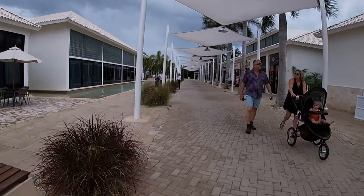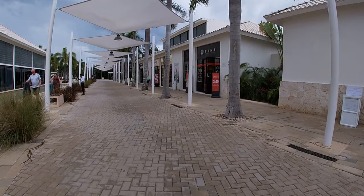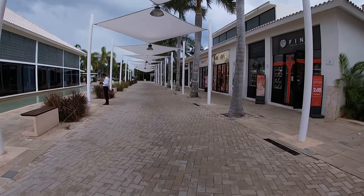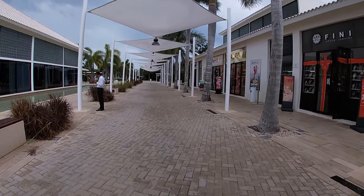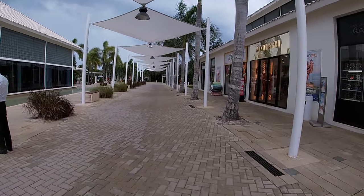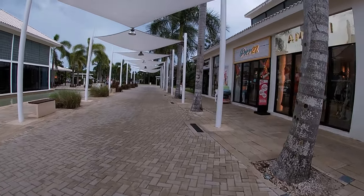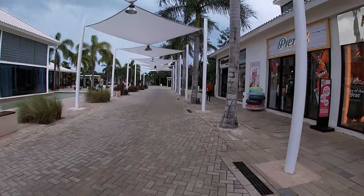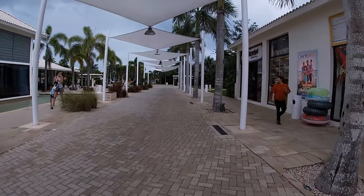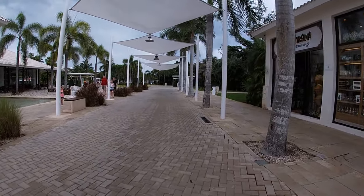Along this main strip to the left is another restaurant, and to the right there is a game center where teens and kids can go play games. I will be doing a full video about all the amenities for kids, so stay tuned for that. Over here to the right you'll also find stores and a small pharmacy — just in case you forgot something. I ended up having to buy mosquito spray.